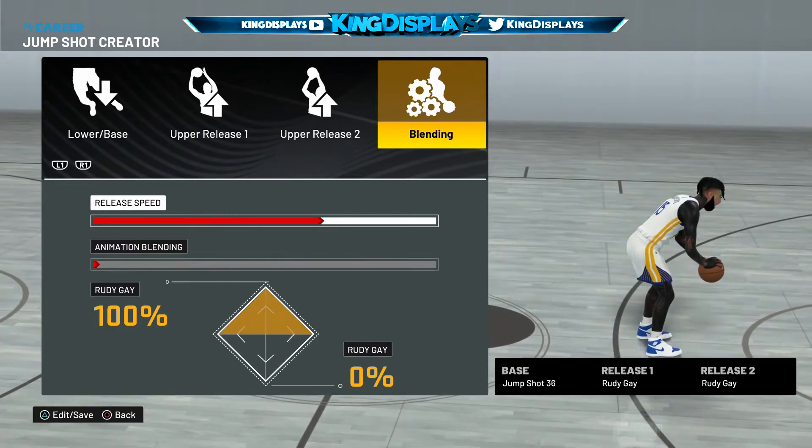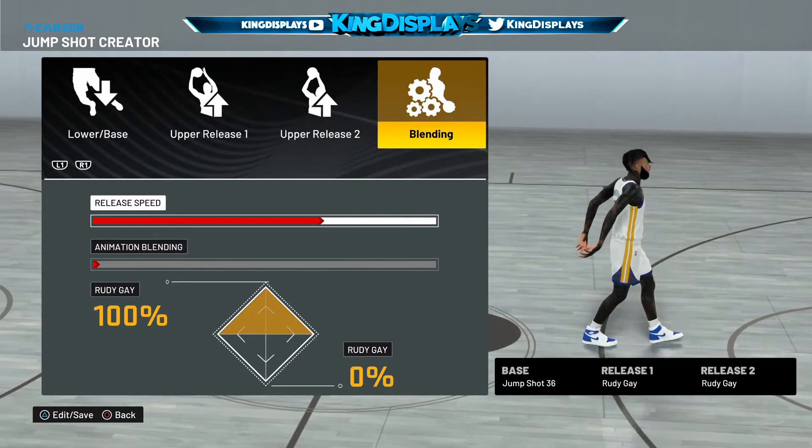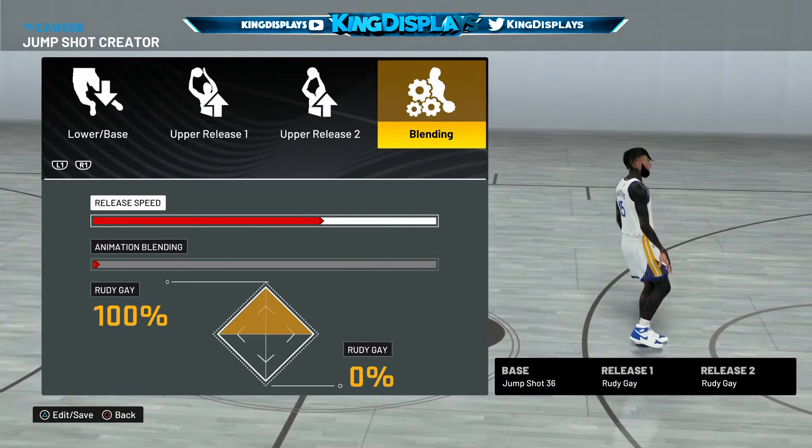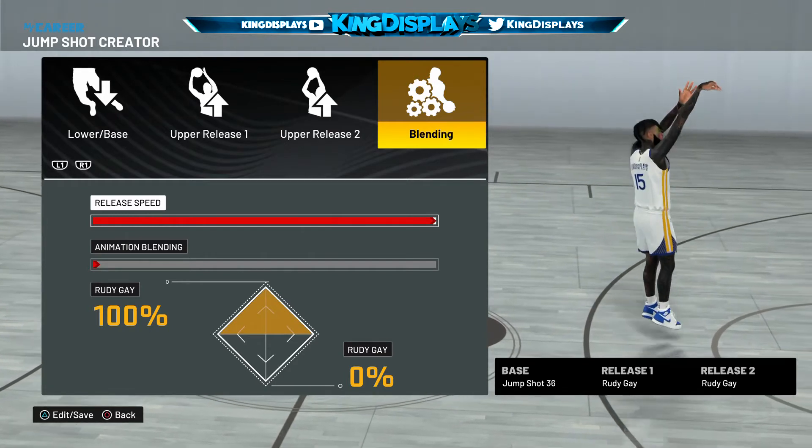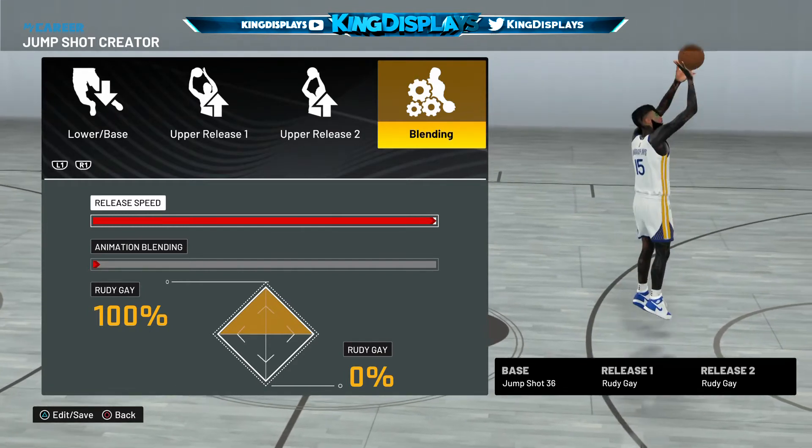With the speed, always go 100% with your jump shots. It's gonna be a little bit different for the second jump shot I'm gonna share, but for the first jump shot — since you're a point guard or a build that can shoot — you shouldn't really have any problems shooting. So go 100% speed with that.